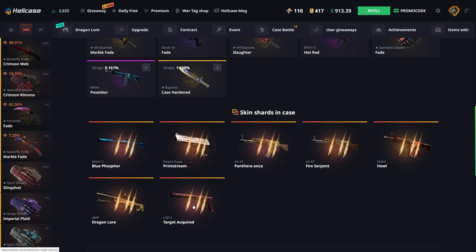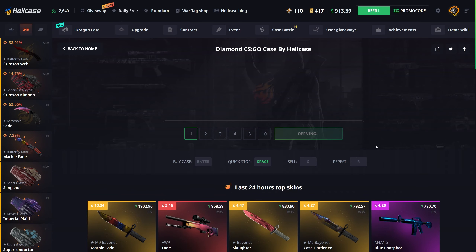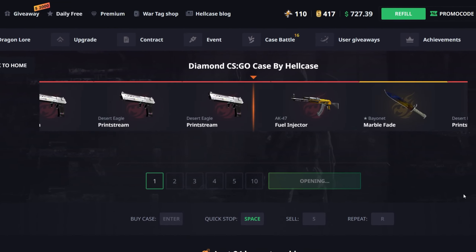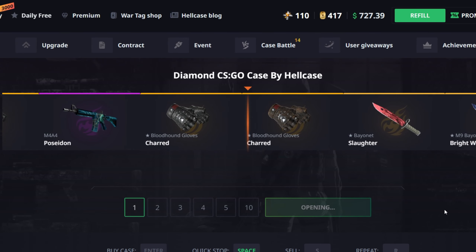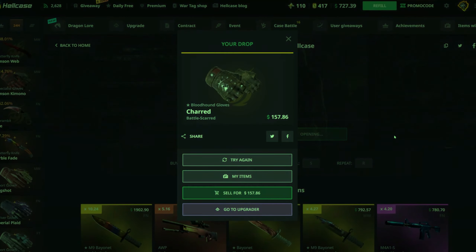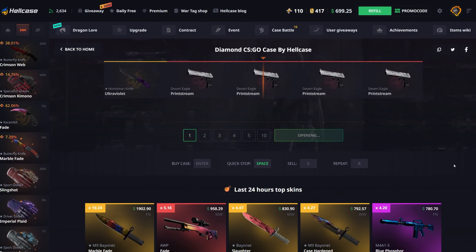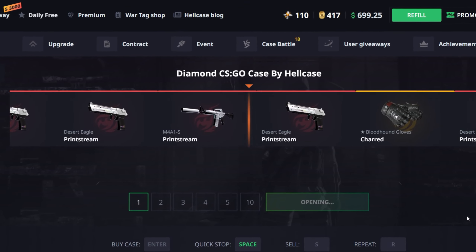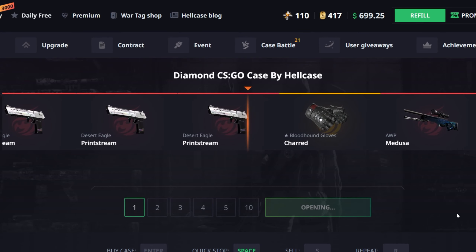Going to the Diamond case. I think I'm one shard away on two different items - one off a Blue Phosphor and one off a Target Acquired - so getting either of those shards would be really nice. We got a Bloodhound Gloves shard, not good, like 100... 157, okay that's not too bad. Selling those back and running it back, hopefully getting something better.